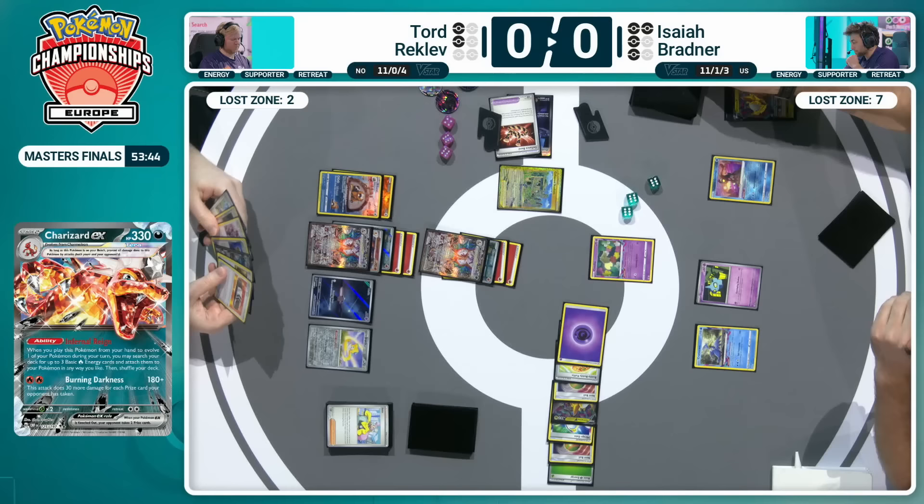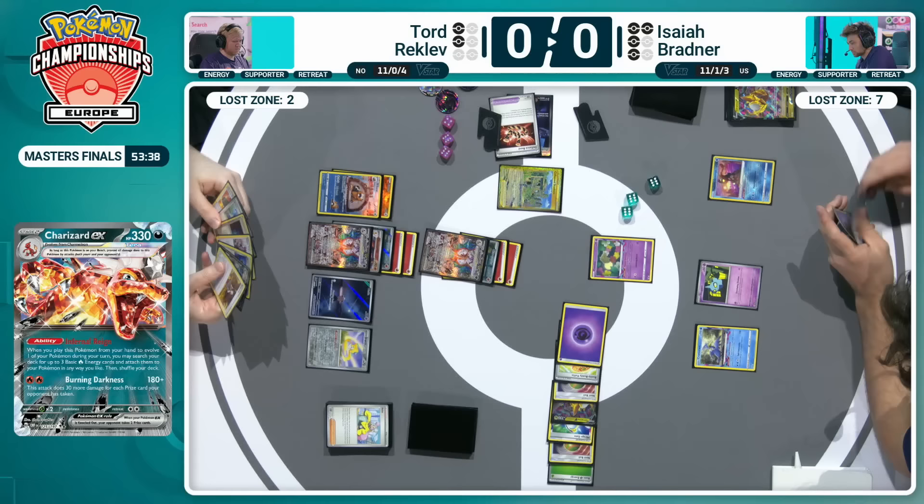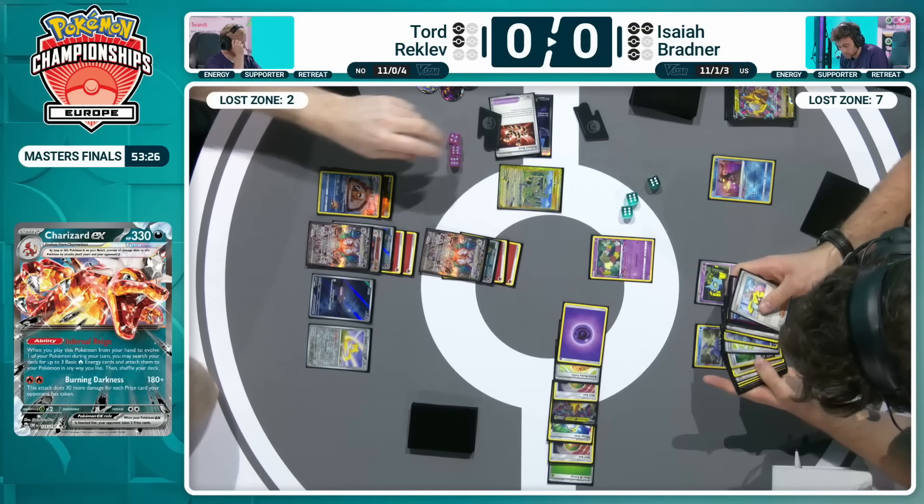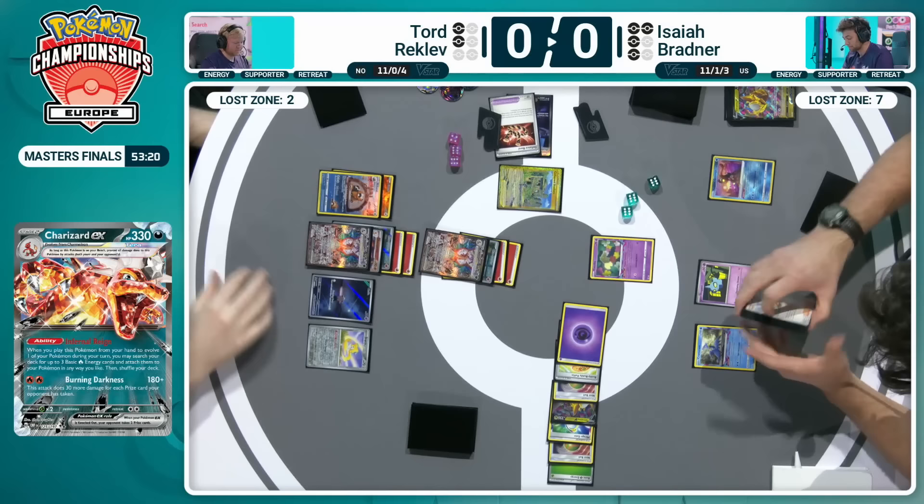Burning Darkness now for 240 damage — two prizes taken from Isaiah's board state. Increases the damage output of the base 180 by a further 30 damage for each prize taken, so 240 right now is the base damage. Those Giratina Vs, if they ever come back down onto the board, are going to be in trouble. Charizard EX in the active spot — try and knock that out, you've got another one to come forward. Try and disrupt — you've got a Bibibarrel on the bench. You want to try and use Sableye? Protection already there. So everything now has Tord set up to finish off this game.